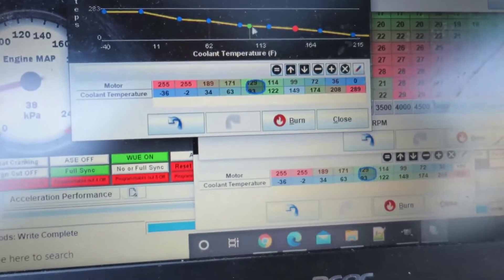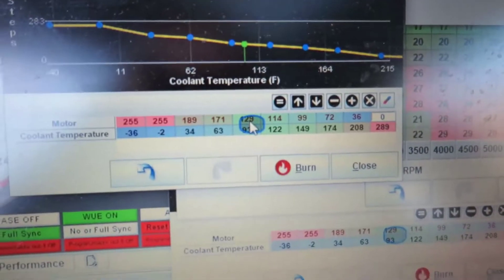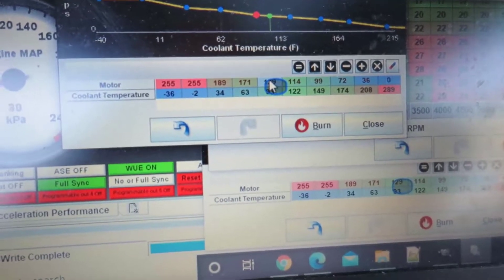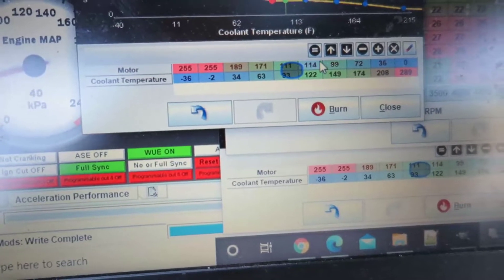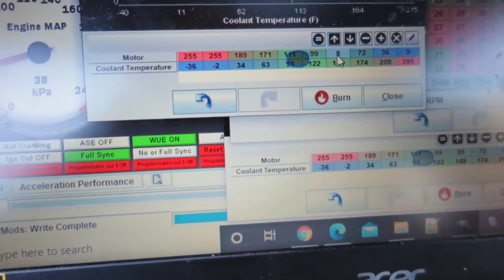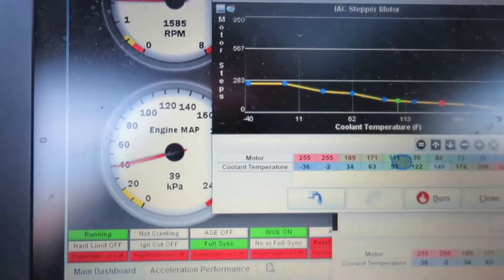Check it out — it's idling at 1500. I have a value here which is 129. If I put 110, it's gonna drop a little more. There you go — it's idling at 1500. Pretty good, huh?